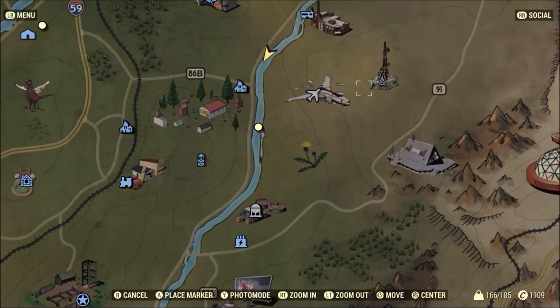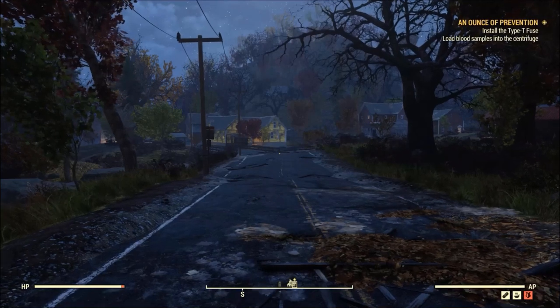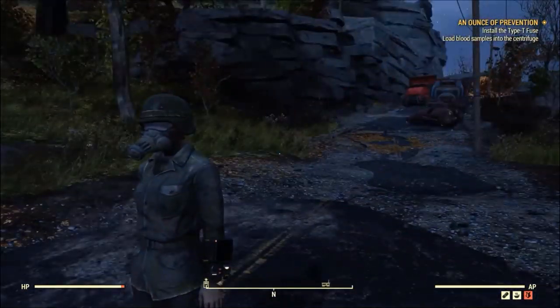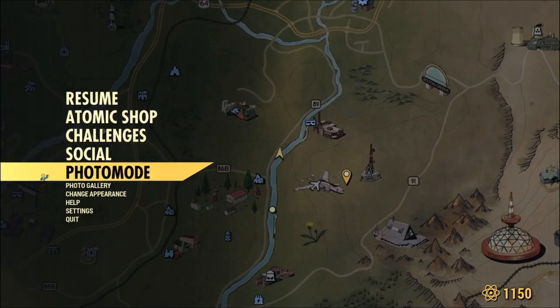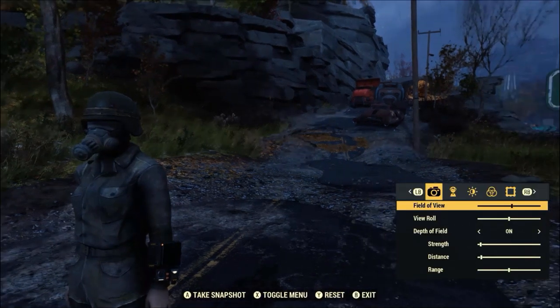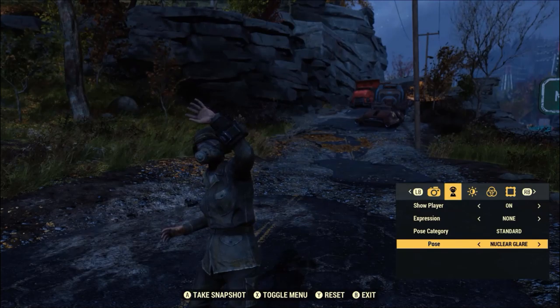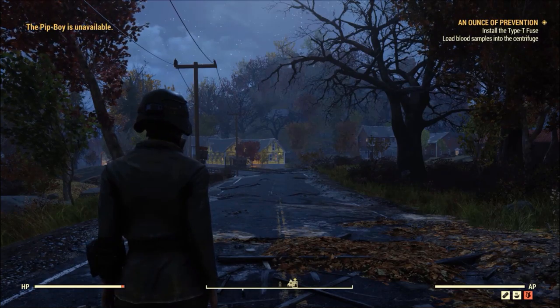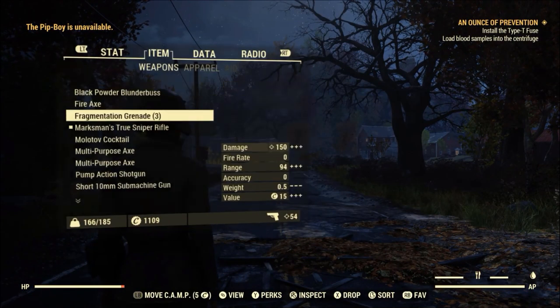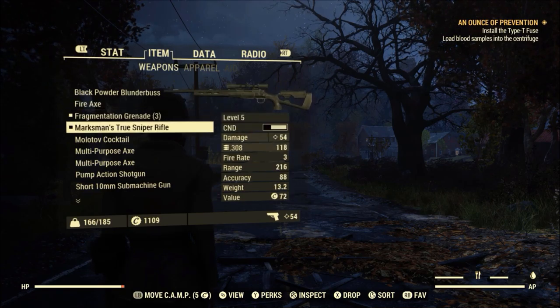In this playthrough we are wandering all the way back down here to see what we can find. We need to wander down this road, get a crossover, and see what these are. There's a level 170 there so we're going to have to be careful. I did buy some new poses with the atoms I recently got - my new poses in photo mode include nuclear glare which is quite good. You can actually use a pistol or sniper rifle with that pose.